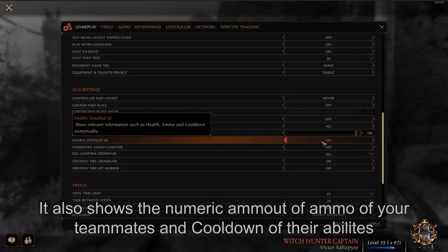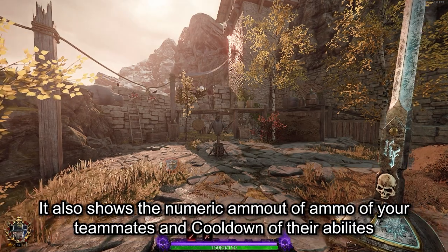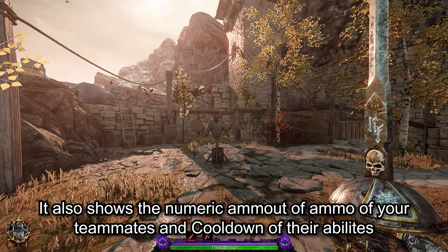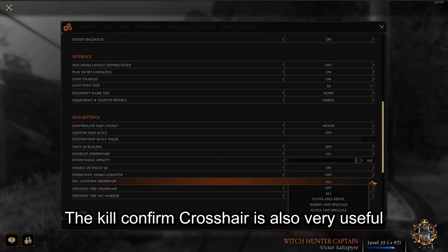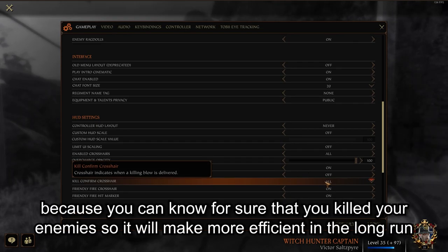I also recommend enabling the detailed UI. This option lets you see how much HP you and your teammates have left in numbers. It also shows the numeric amount of ammo of your teammates and the cooldown of their abilities. The kill confirmation crosshair is also very useful because you can know for sure that you killed your enemies, making you more efficient in the long run.